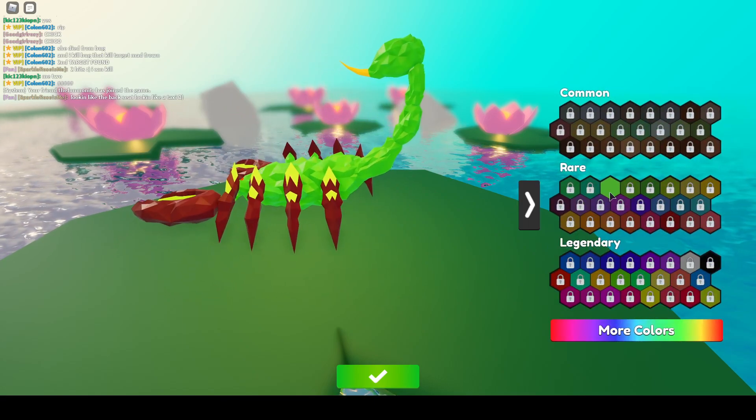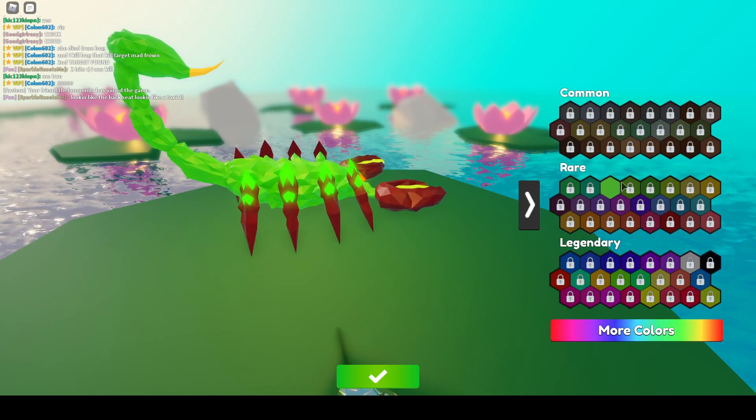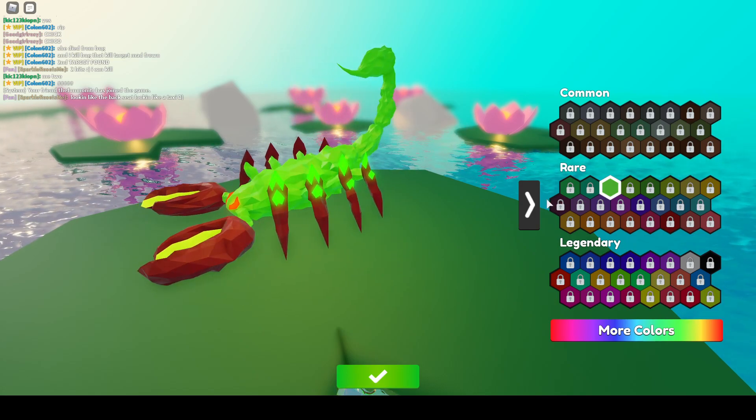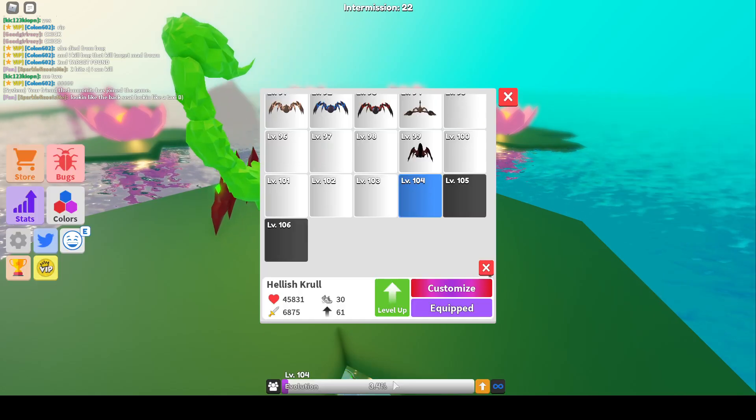Maybe I should do like color 3 for that, and then... Color 5, what's that? Color 5 — it's that. Steamer. Well then I got eyes. No, I'm going to keep it like this.